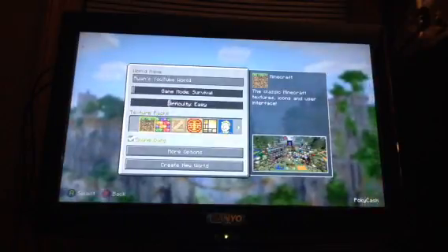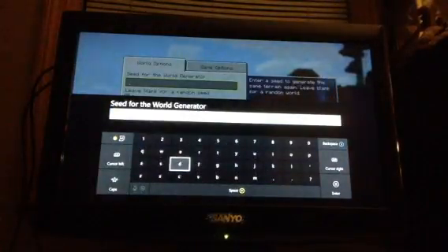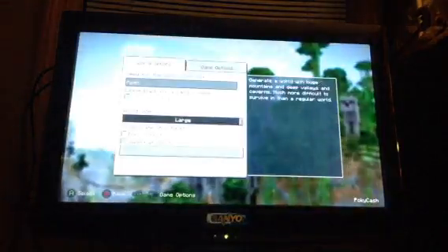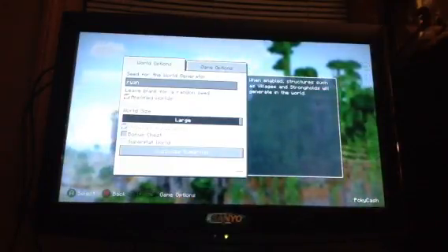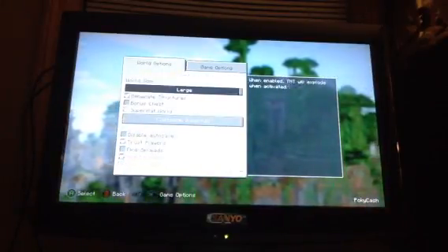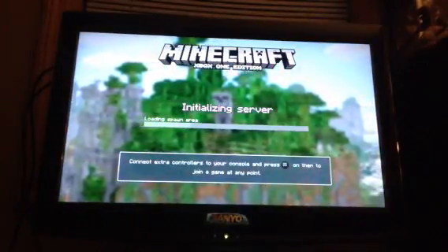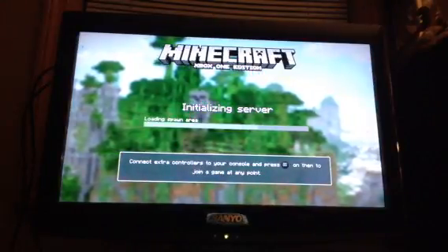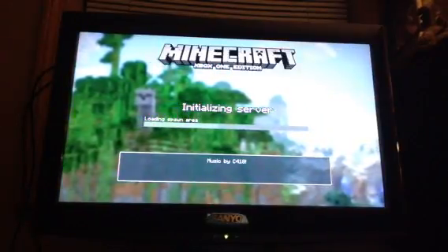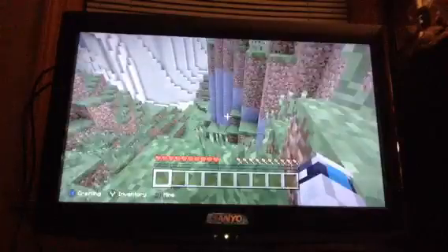I'm going to use the regular texture pack offline for now, and for the seed I'm just going to use 'ryan' and see how good it is. We'll make it amplified with large structures and no bonus chest. I usually turn the flyers off but that's good. If the loading time is too long I'll just cut it out.